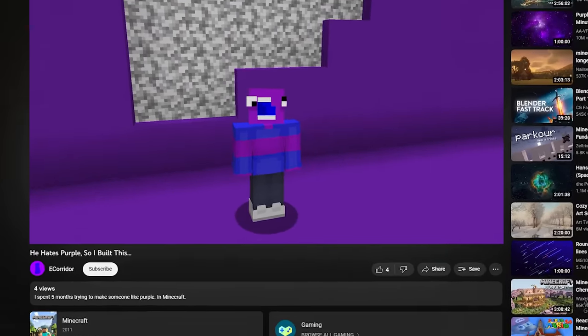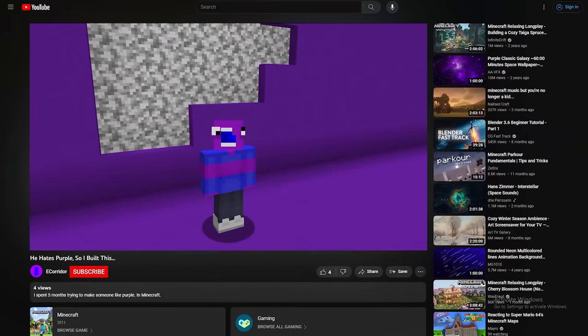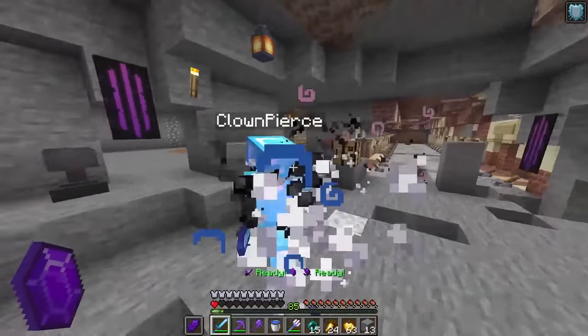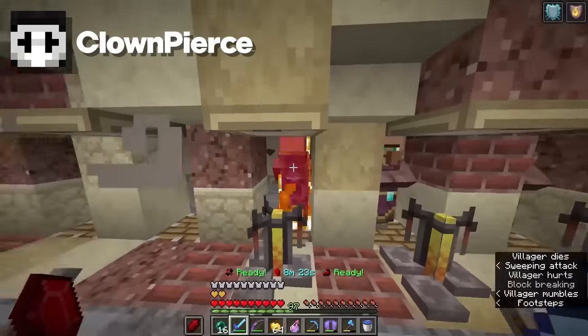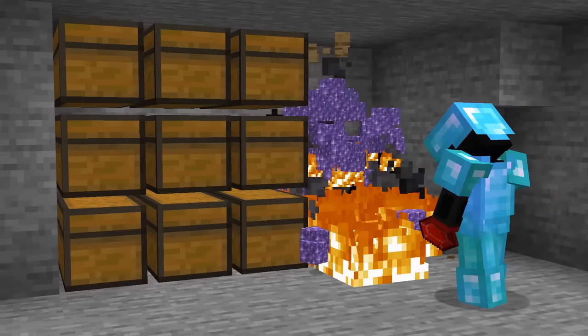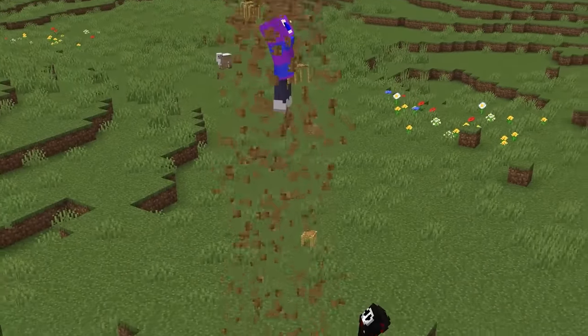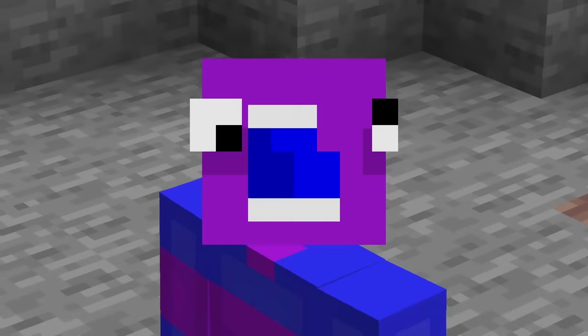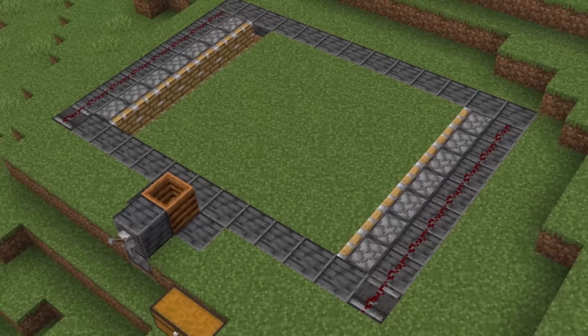On the topic of colors, does anyone else hate the new white subscribe button? I wish they'd go back to the old red version, but I guess you can still click it — only if you want to, of course. Dying sucks, sure, but the worst part was that Clown had burned all of the materials I had already collected for the build. This perfect location wasn't safe anymore, and I was basically back to square one. Well, not entirely — I still had 10 shulkers of glass stored in my ender chest, and the flower farm from earlier.